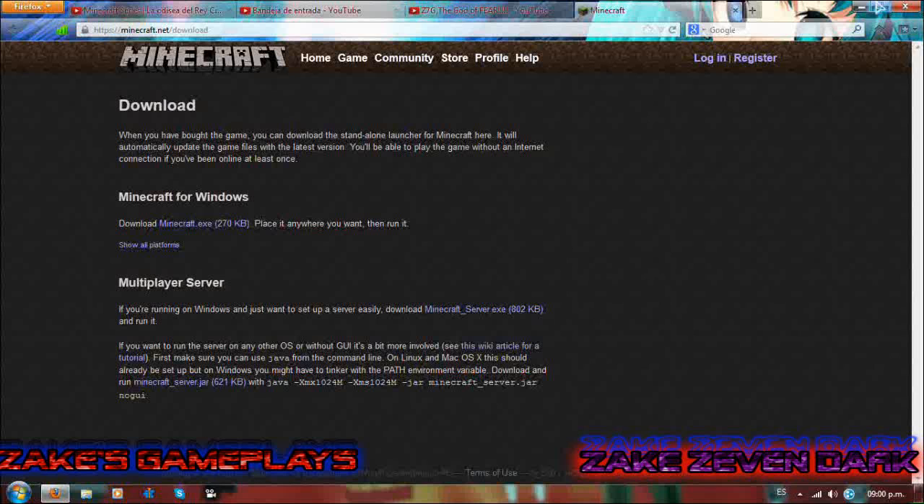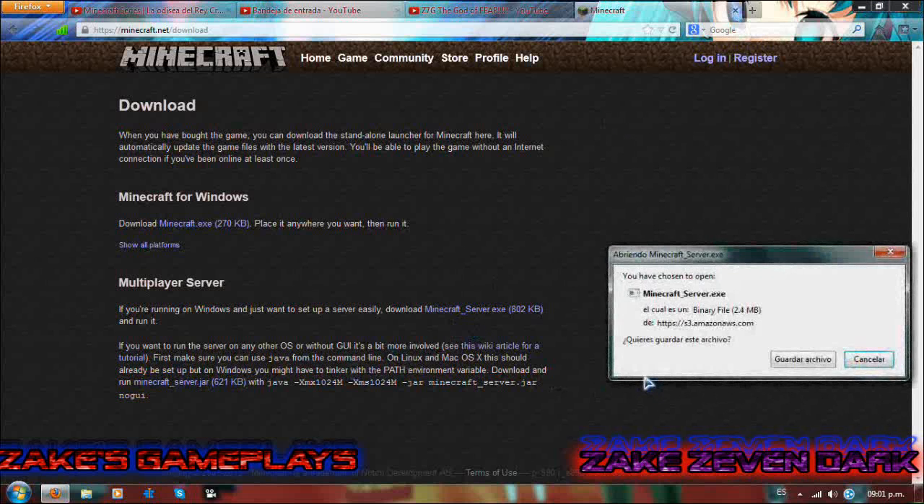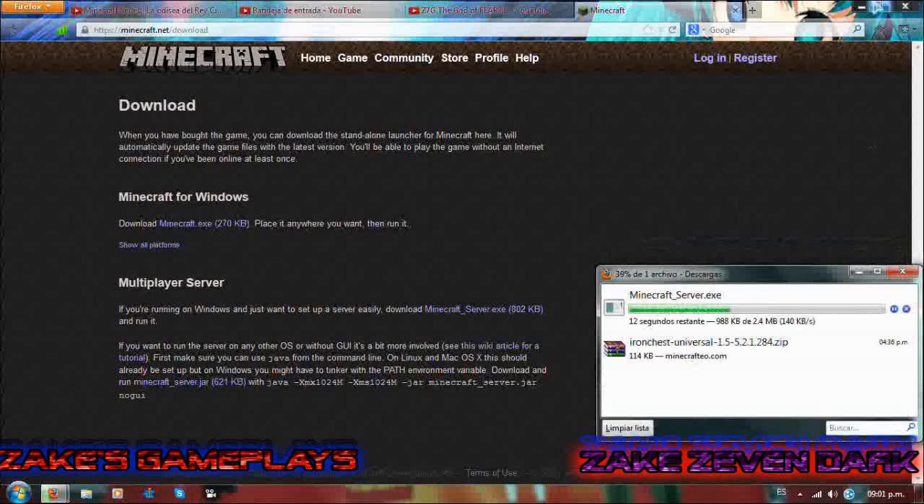Para ponerlo en línea y poder jugar con otros, le van a dar aquí. En este caso, para la última versión que es Minecraft 1.5, si se descarga hoy. Yo tengo Firefox; dependiendo de cuál tengan, le dan guardar archivo y que se descargue.